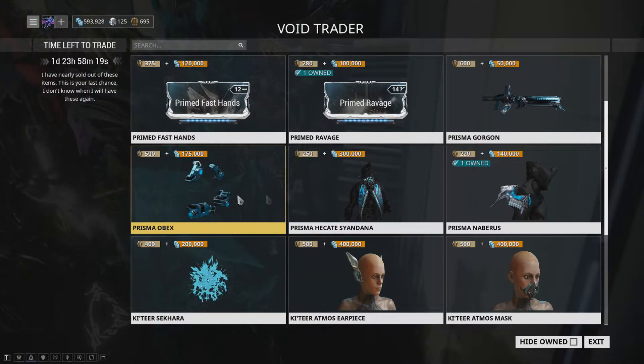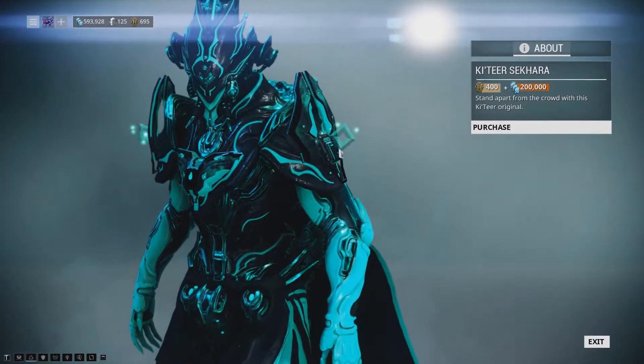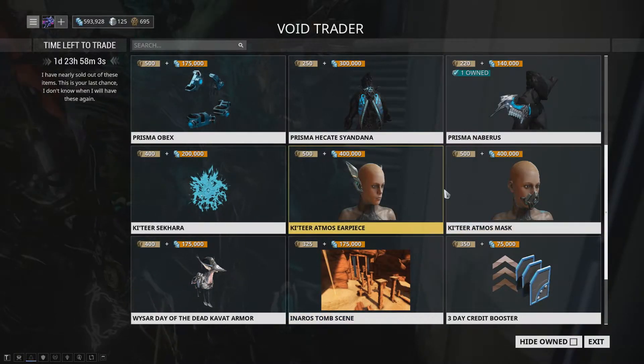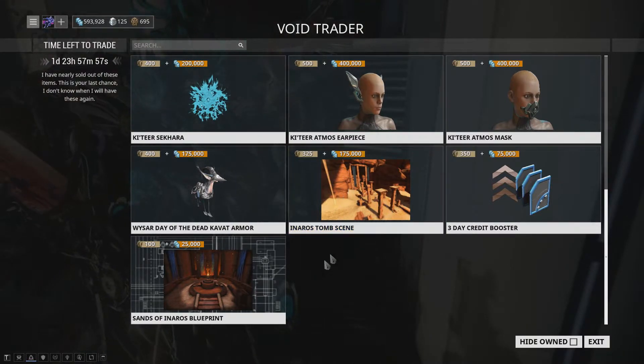Also available is the Prisma Obex, which is another cool sparring weapon, the Prisma Hecate Syandana, and the Prisma Nubiru arm pieces. You also get the Sakara, which is the thing that shines — you can see it right there on screen.